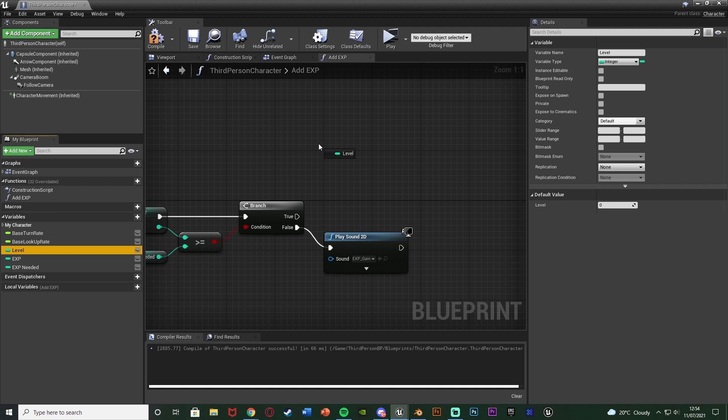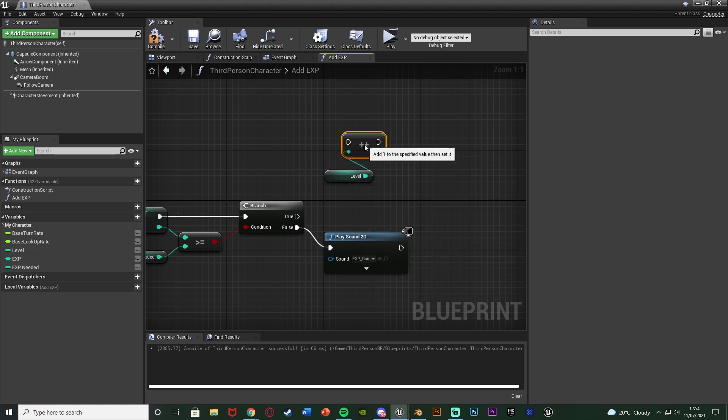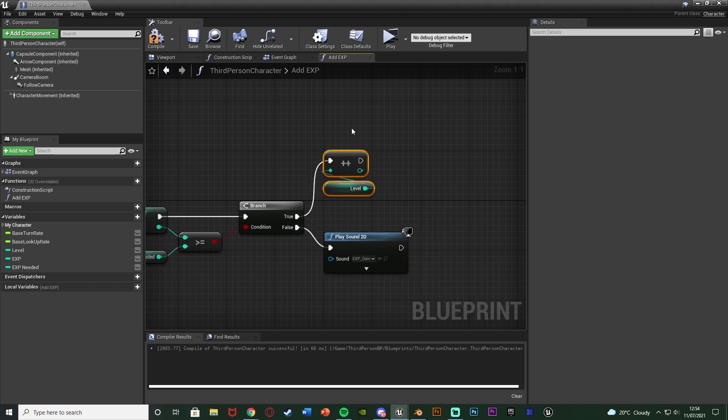Off the true path we do want to level up. We'll get our level integer and use an increment int node, which adds 1 to the level value and sets it automatically — a nice simple shorthand for integer plus integer and set. Now what I also want to do is make sure any EXP can carry over. If we need 10 experience points to level up and we've gained 15, we want to level up and then carry over the extra 5 XP to the next level.